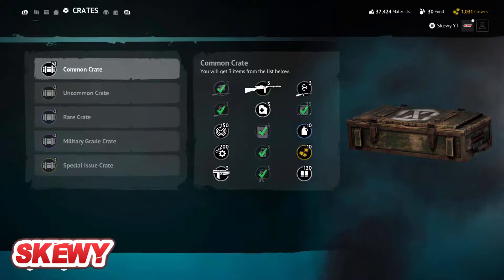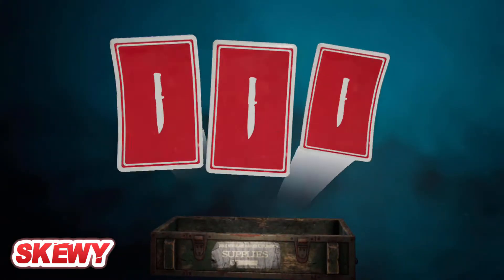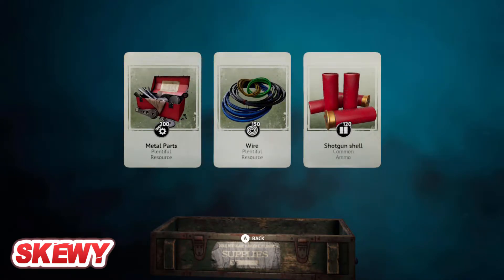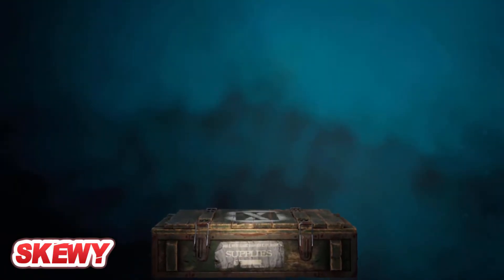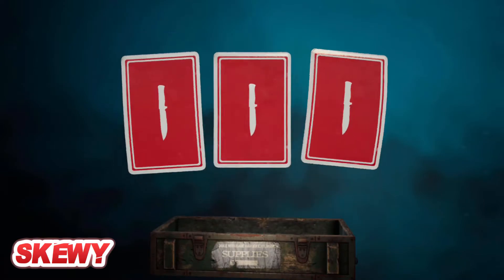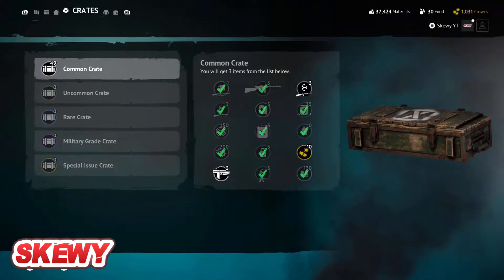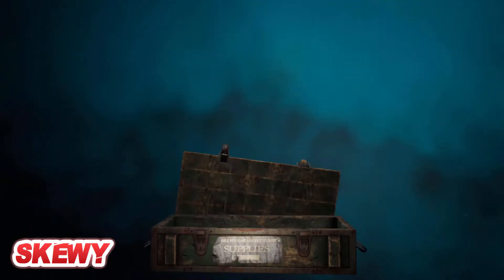Swimmy parts, fuel, three fuel - like really? That's a prize, three fuel. Metal parts, that looks like a Swimmy then. Wire, shoddy shells. Chemicals, Swimmy parts, more bandages. One more - get in here, plan.